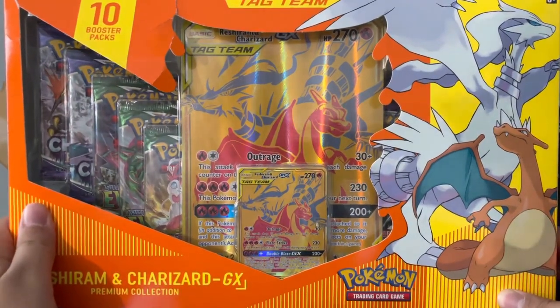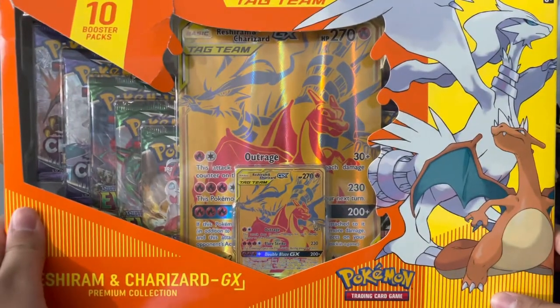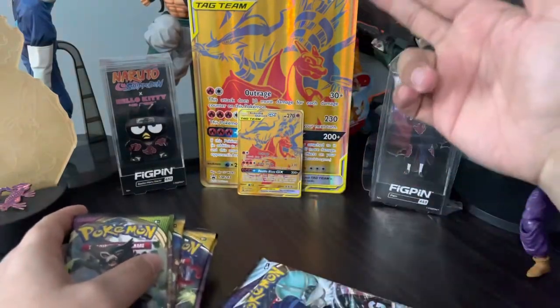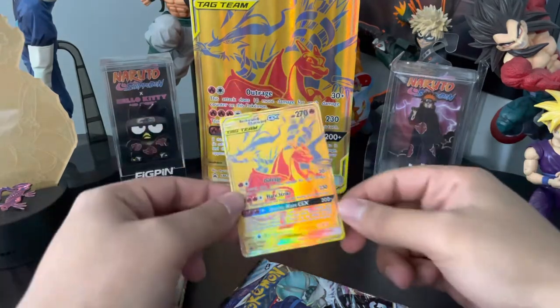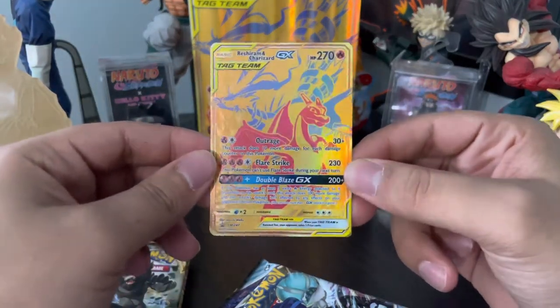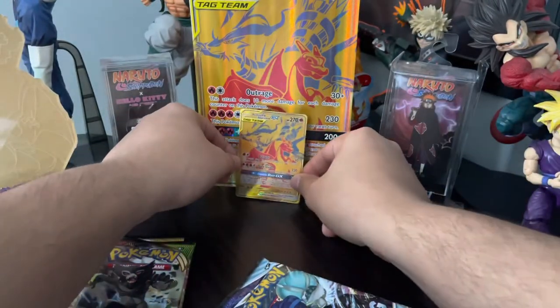Let's break right into this thing. I'm going to open it off camera just because I don't have the space. Alright, so we took apart the box. We have the jumbo card here and then the regular size card — beautiful card, love the texture. It's just amazing.